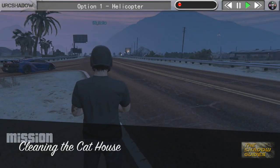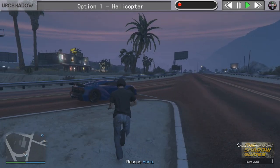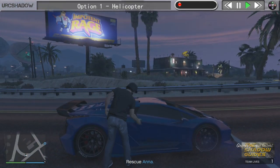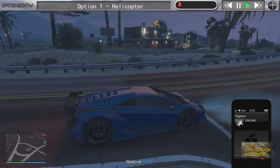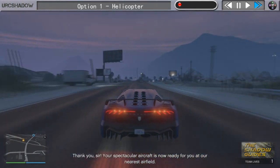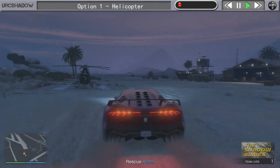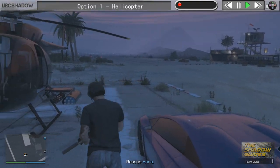There are two really easy methods to complete this mission. The first one is going to require you to have a helicopter — it doesn't have to be a Buzzard, it can be any helicopter that you own and call via Pegasus. What you're going to want to do is call your helicopter, get to the desert airfield, pick it up, and then start flying towards the objective.